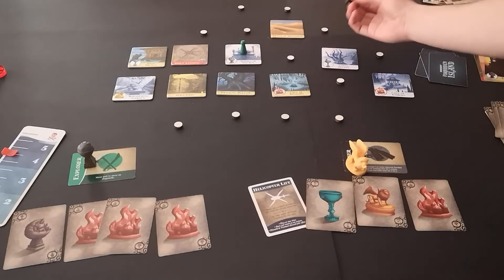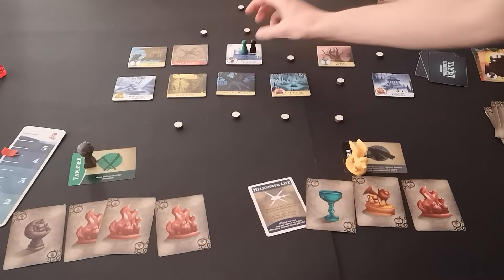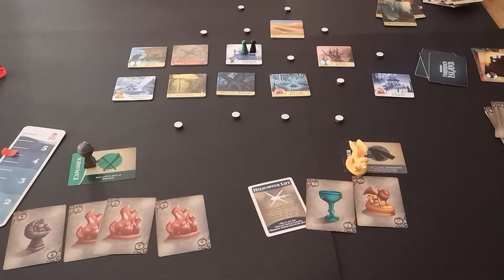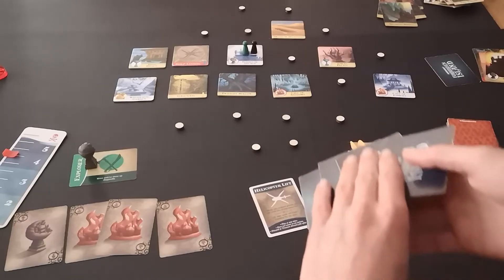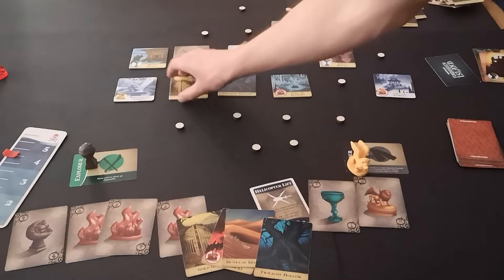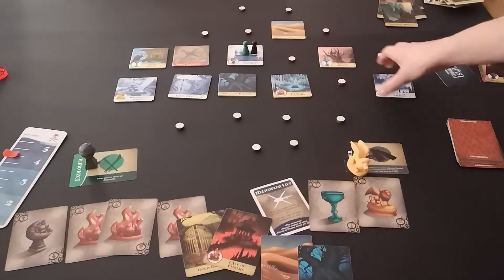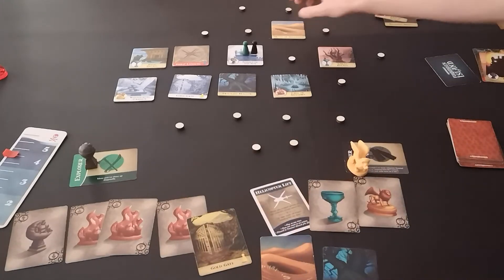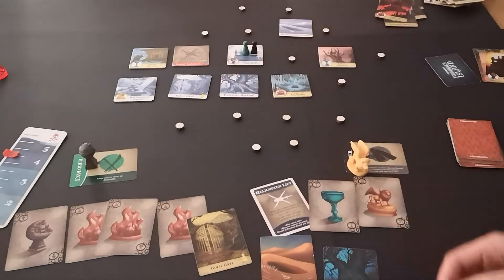I probably need to shore this up, swim over here, and pass over the fire card. Time to flood things — there are five cards left. We get the Gold Gate. The Cave of Embers gets destroyed. Dunes of Deception. And Twilight Hollow.